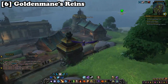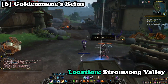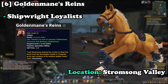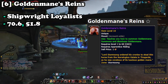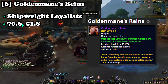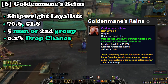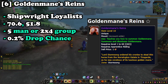Next, head over to Kilterras. In the zone of Stormstone Valley you have a chance of obtaining the Golden Manes Reigns from any mob in the zone, but it is best farmed from the Shipwright Loyalists at coordinates 70.6 to 51.8. This and all BFA mounts excluding the Great Sea Ray are best farmed in a five-man or two times four group. At a 0.2% drop chance, this is one of the higher end mounts to obtain and sell.